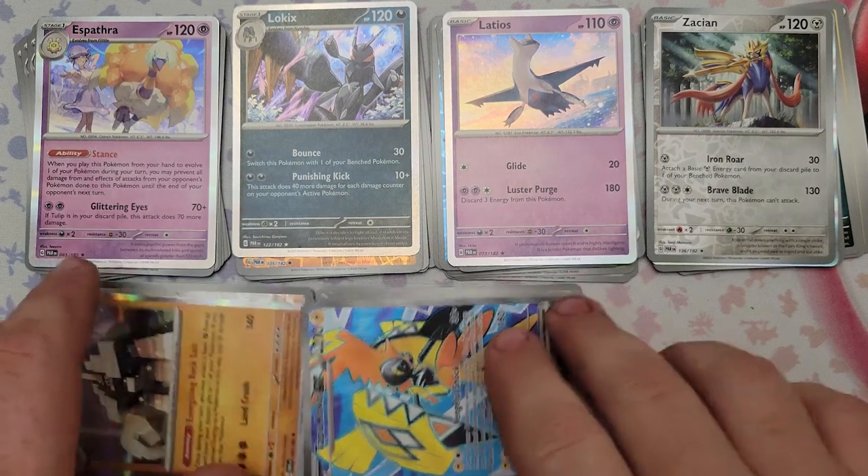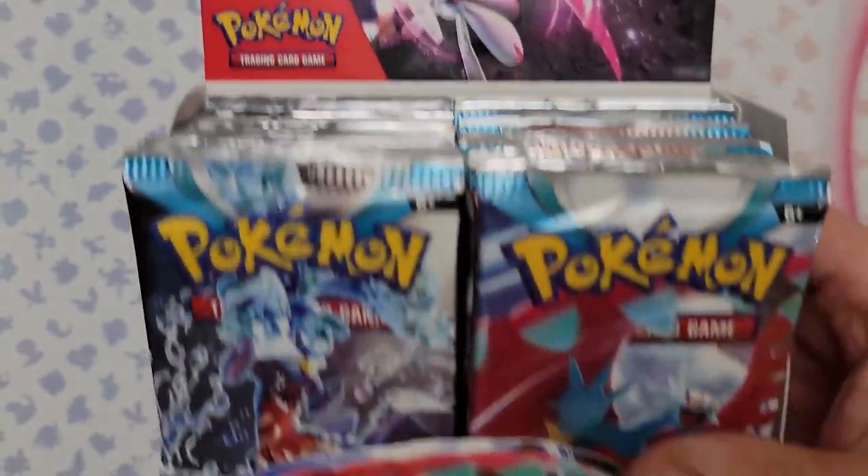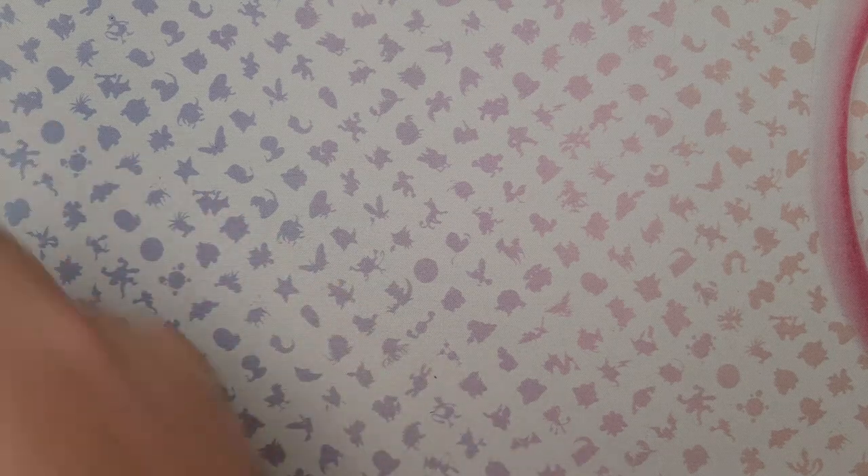Not a bad pull from the elite trainer boxes overall! Now we're getting into the big daddy — the 36-pack booster box. I'm so excited for this. That'll be our 19th pack. We've got 54 packs total and we're opening the first one from the box now.